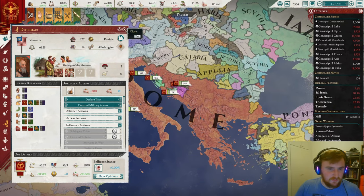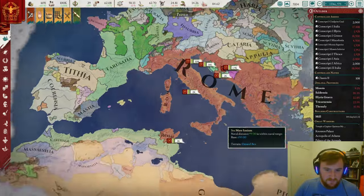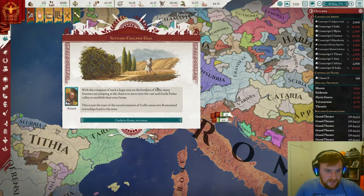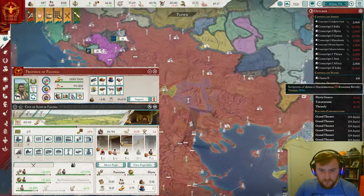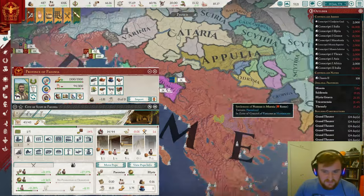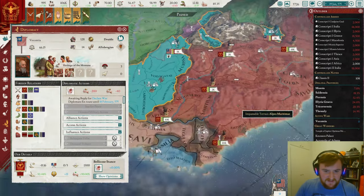I've just gone around making sure we've got the right governor policies everywhere, and then we're going to clean up all of these little guys before we start getting into some other areas on the map. Settling Cisalpine Gaul — with the conquest of such a large area on the borders of Italia, many freemen are jumping at the chance to move into the vast and fertile Padus Valley to establish their own farms. 30 Roman freemen have moved to Cisalpine Gaul. That is going to be so helpful going forward. Onto the final small enemy — let's smash them to pieces.